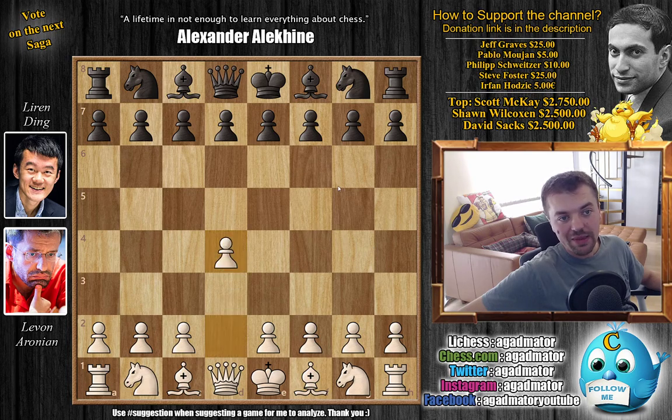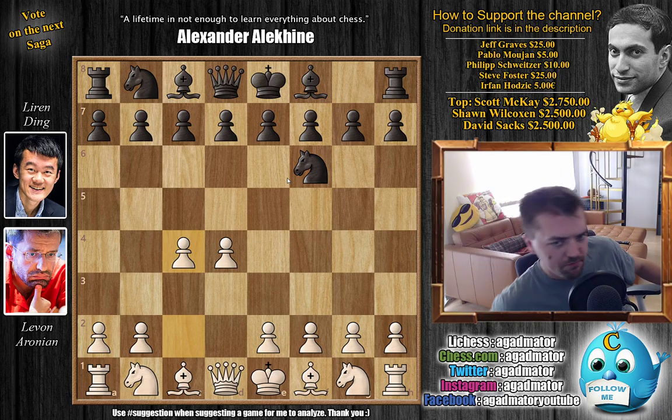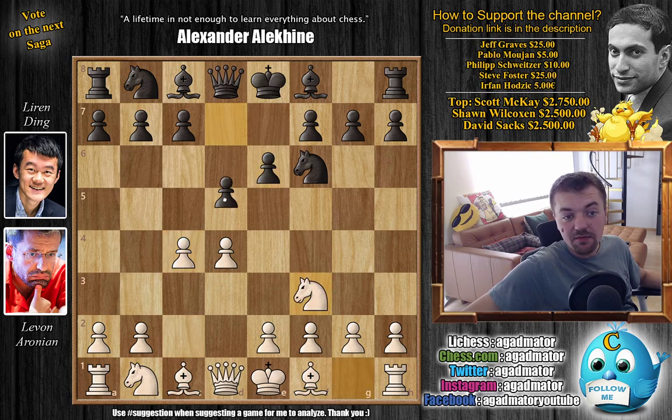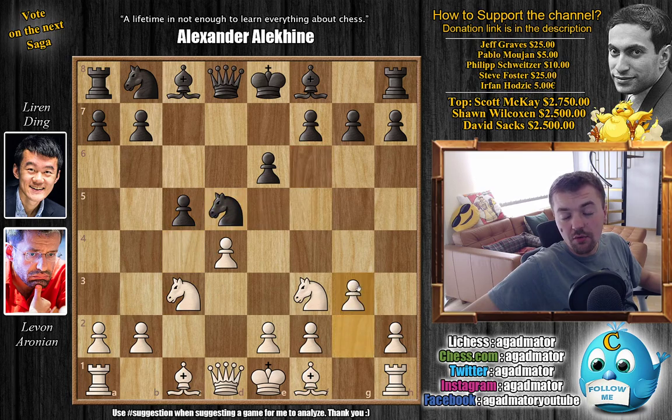Xi opens with d4. We have Nf6 by Ding, c4, e6, Nf3, and d5. So again the Queen's Gambit Declined is on the board. We have Nc3 and now c5. C captures on d5, Nc3, and g3. Levon now prepares to fianchetto his light square bishop.